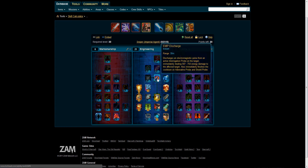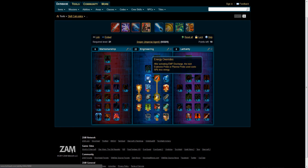EMP Discharge at a range of 30 meters discharges an electromagnetic pulse from an active Interrogation Probe on the target, immediately dealing 587 to 754 energy damage. It also immediately finishes the cooldown on Adrenaline Probe and Shield Probe. We're also looking at Energy Overrides — after activating EMP Discharge, the next Explosive Probe or Plasma Probe used costs 50% less energy.